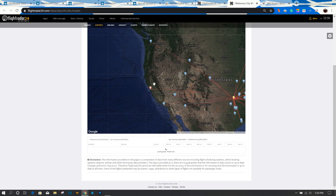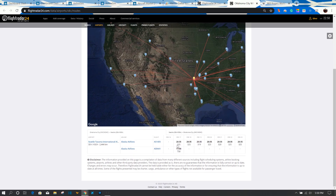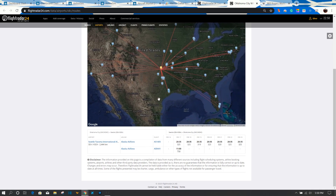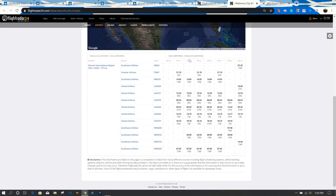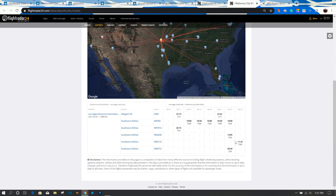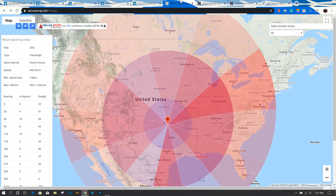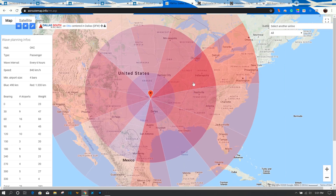Between Oklahoma City and Los Angeles there are two daily flights. Between Oklahoma City and San Francisco there's a six-times-daily flight. Oklahoma City to Seattle is flown seven days a week. You can check Las Vegas and see how often that's flown per day. Knowing that data will definitely influence the aircraft choice we make today.